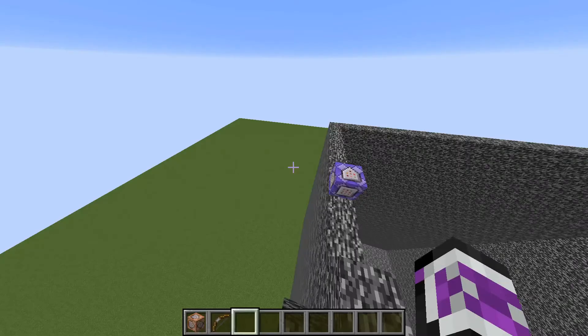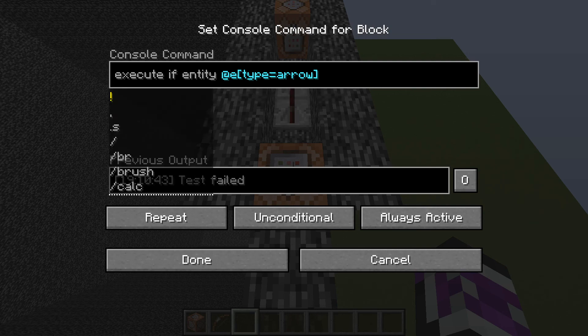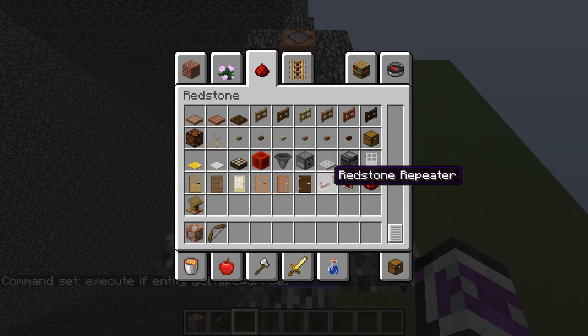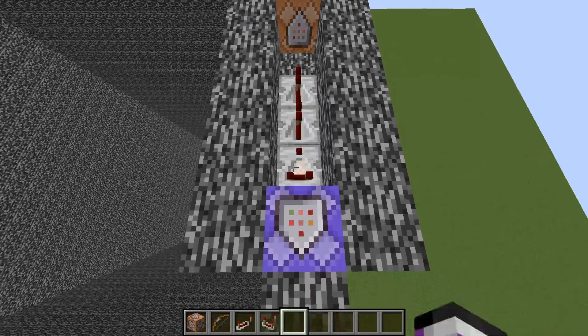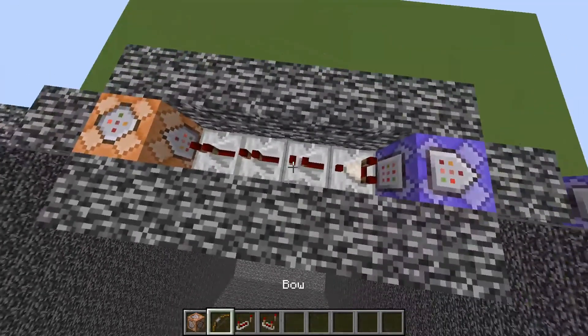Obviously we don't want game lag. To get rid of that, we're going to make another command block — make it repeat and always active. The command is going to be execute if entity @e[type=arrow]. Then we are going to take a redstone comparator and place it like that — I think that's how you say it, comparator. You're going to place the comparator like that, and then do one, two, three redstone repeaters.